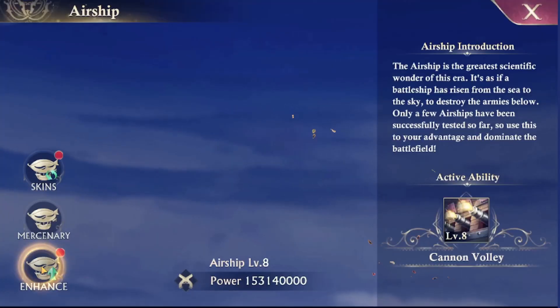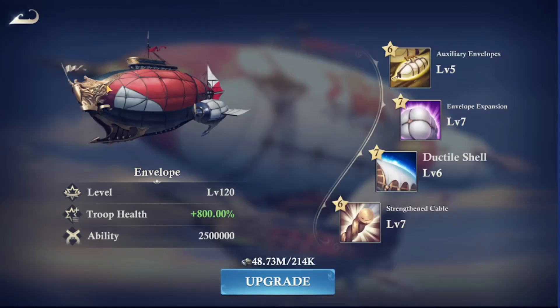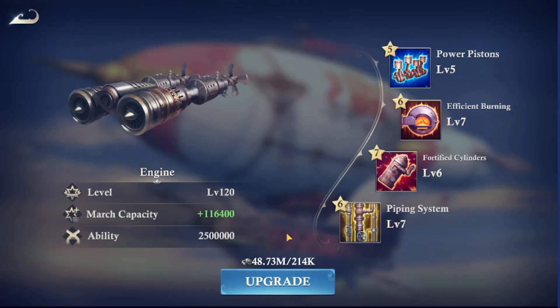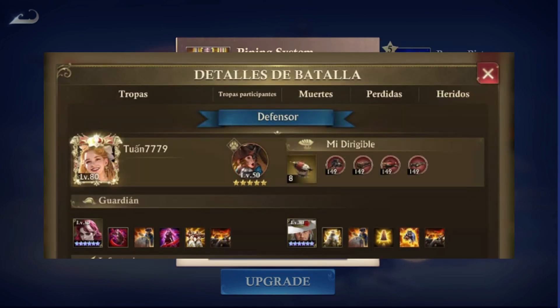But let me tell you what's not going to be quick — it's the last thing they updated: increasing the level cap on airship elements from level 120 to level 180. This will probably take about a year to max, although there are a few players already at level 139 and level 149.